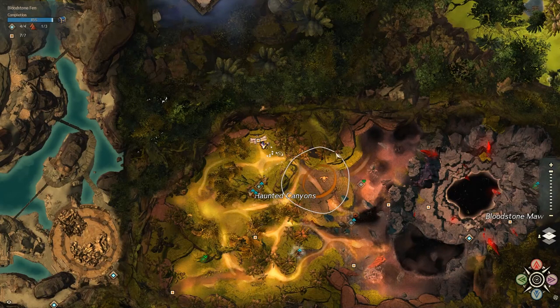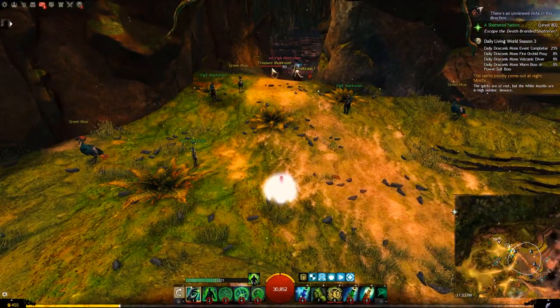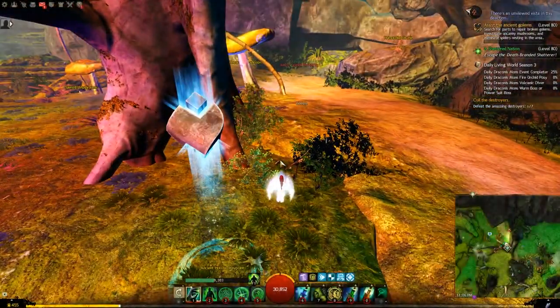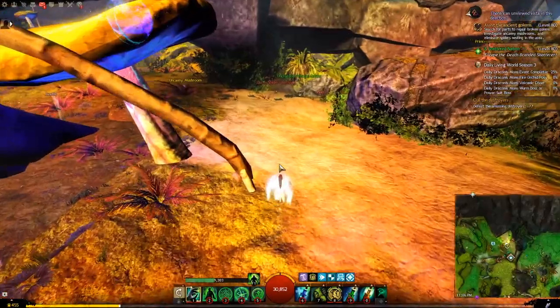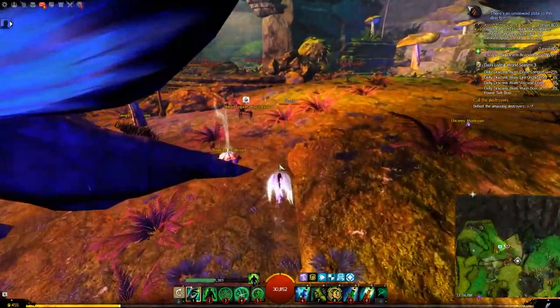You can also find it in Bloodstone Fen at the ground level around this area, and in Draconis Mons. From the ancient hollow waypoint, take a few bouncing mushrooms, then glide up to the next level, and it will be there.